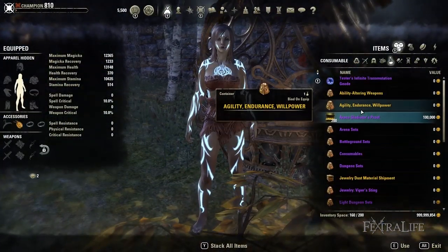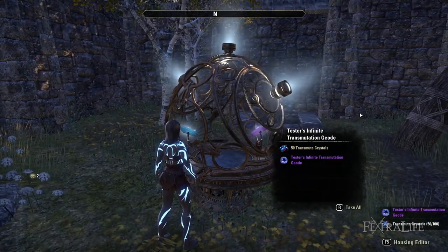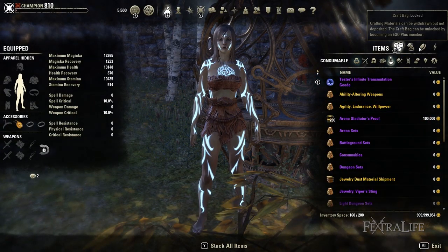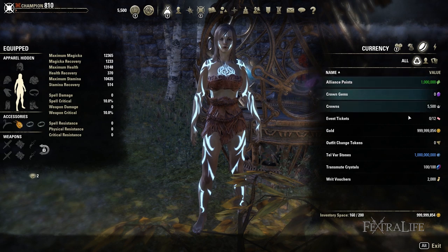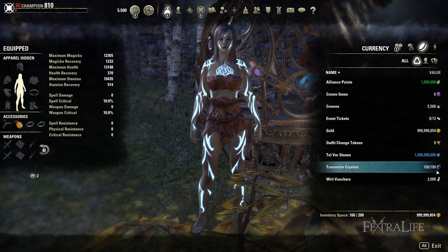Transmute crystals usually come in the form of transmutation geodes that need to be opened via inventory to receive the crystals. The amount each geode possesses is somewhat randomized, with higher quality possessing more. Keep in mind that you cannot store more than the cap of 200 in your inventory, so don't open your geodes if you are already at the cap.